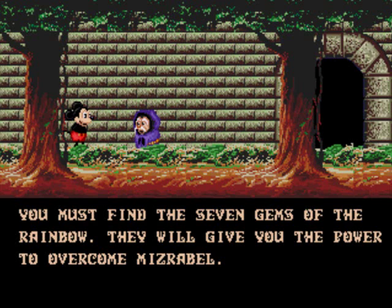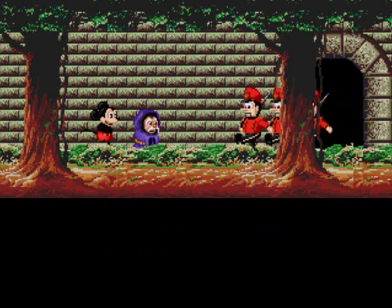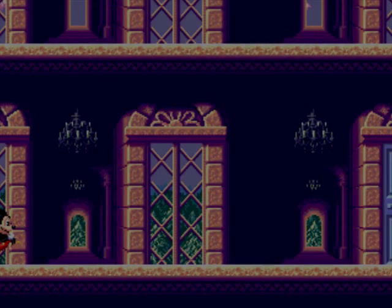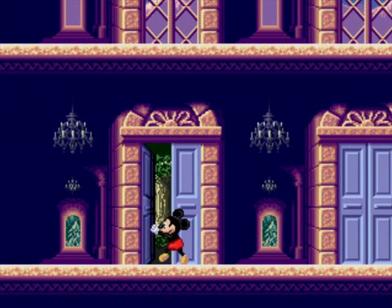Look at him just bap bap bap bap bap. But be careful — the gems are protected by the Master of Illusion. Toy Soldiers! Of course, you just gotta jump on them, same as Land of Illusion, same type of gameplay. And here's the first level: a forest stage.